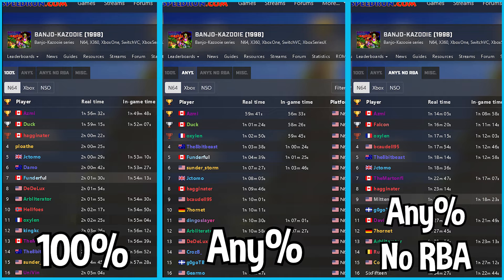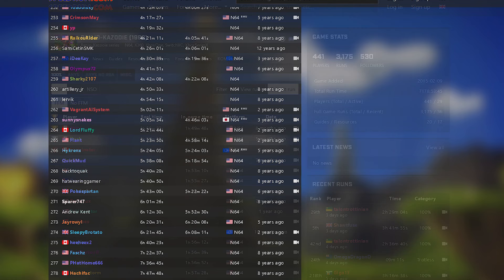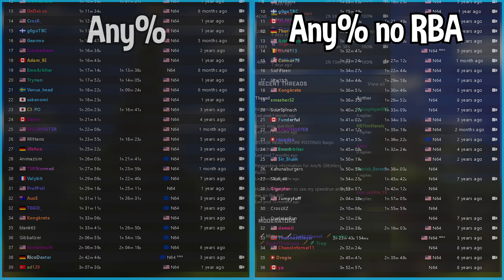Now, there are three main categories: 100%, any%, and any% no RBA. 100% is the main category for this game, having a total of 278 submitted runs on speedrun.com as of this video, while any% and any% no RBA only have about 30 runs or so respectively.